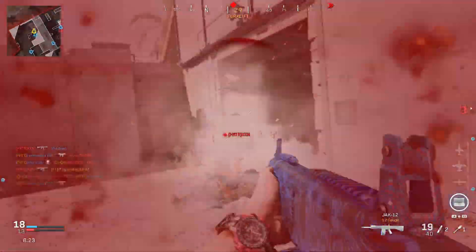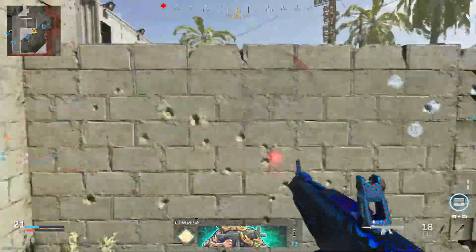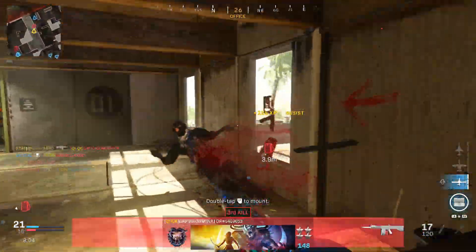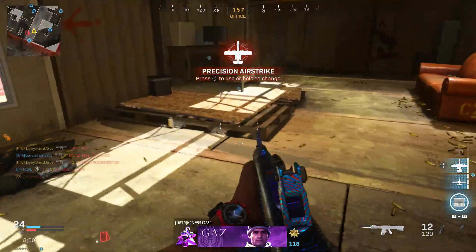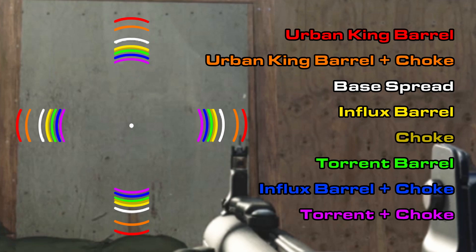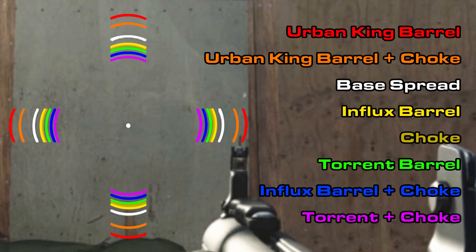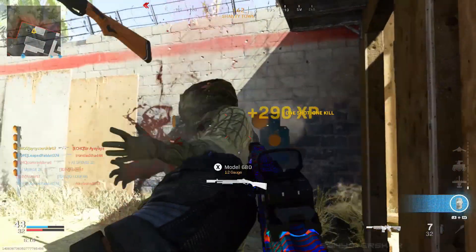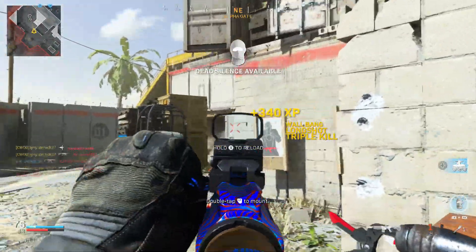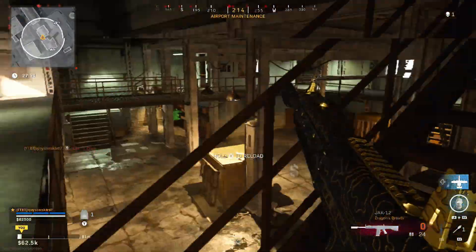Some people may be thinking they'll just be hipfiring all the time and don't need to worry about ADS speed, and I'll agree — but you do need to consider it in your loadouts especially when using slugs or frag rounds, because you will need to aim down sights with those. The 20-round drum mag is the way to go; the 32-round gives you a lot of extra ammo but the speed nerf is brutal. I also have the pellet spread hipfire reduction data on screen now. The Jack 12 overall is a solid weapon — I think it's my new favorite shotgun, really fun and really good. But the VLK Rogue is your go-to if you want slug rounds and long-range shotgun play. If you enjoyed the video, hit that like button, consider subscribing, check out my other videos, and drop a comment below. Thanks for watching — catch you on the next one.